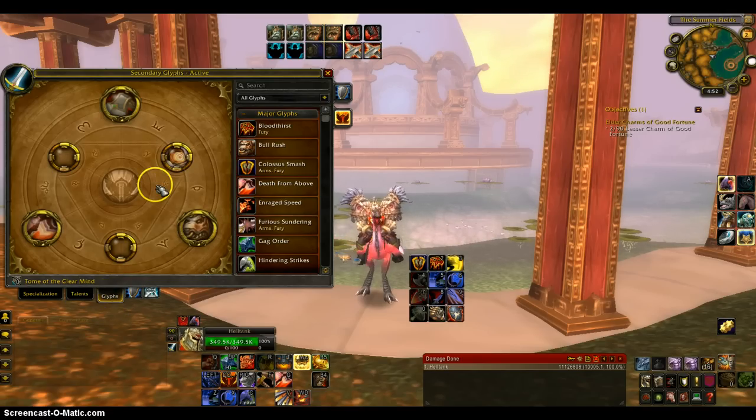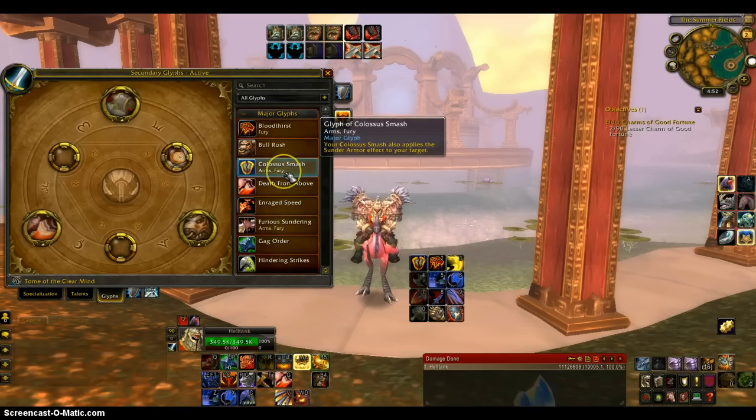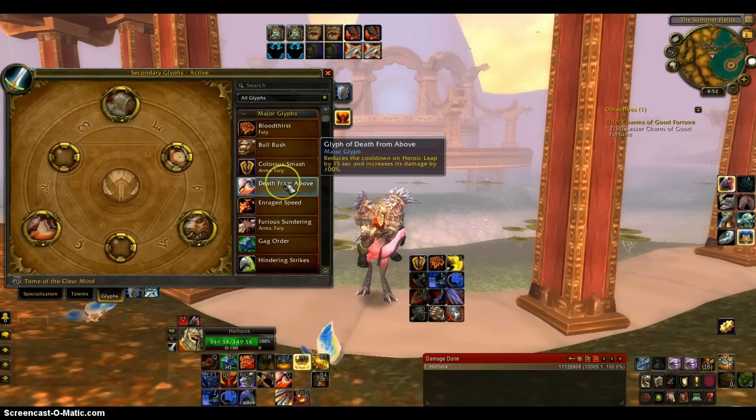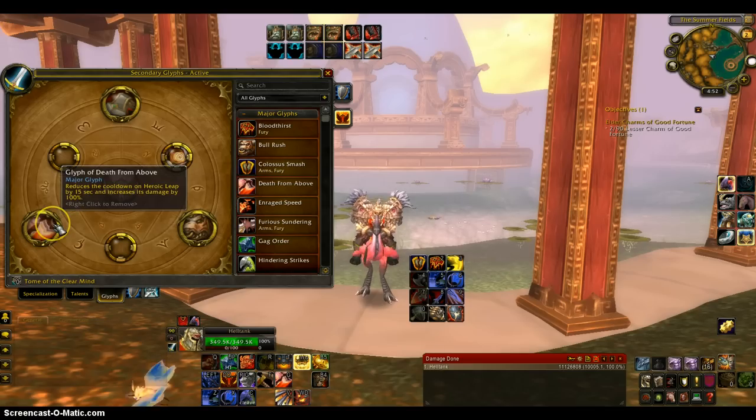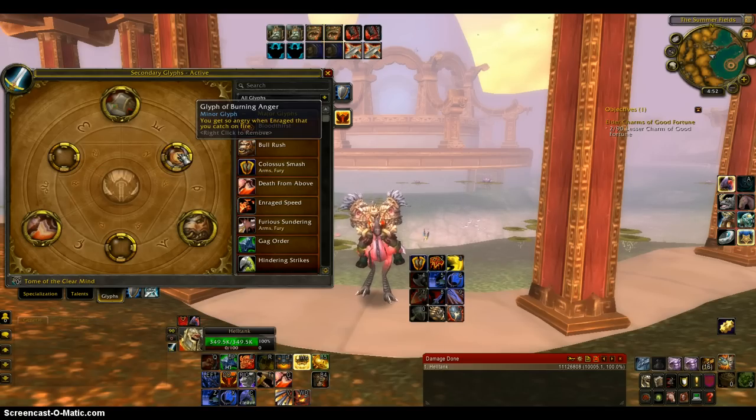I do change my glyphs. I used to have Bloodthirst, Colossus Smash, and Death from Above, but now I just have Raging Wind. I had completely no idea about this glyph. I was just looking through my glyphs because I had some gold to spend, and when I got to my warrior I was like, this is an awesome glyph, so I just took that. I still have Bullrush to generate some more rage, and Death from Above.